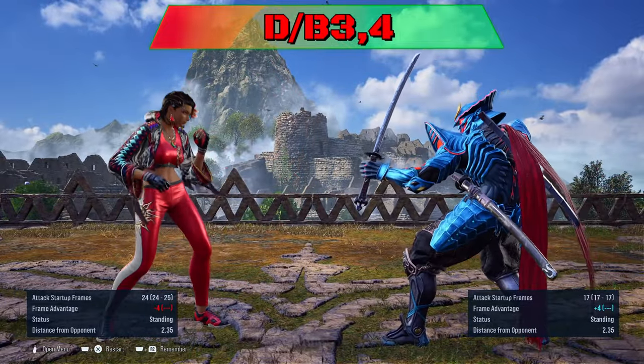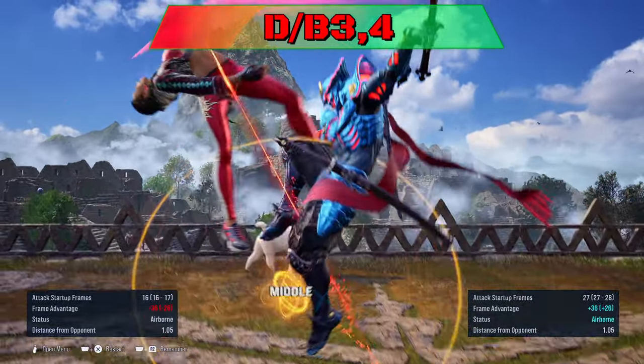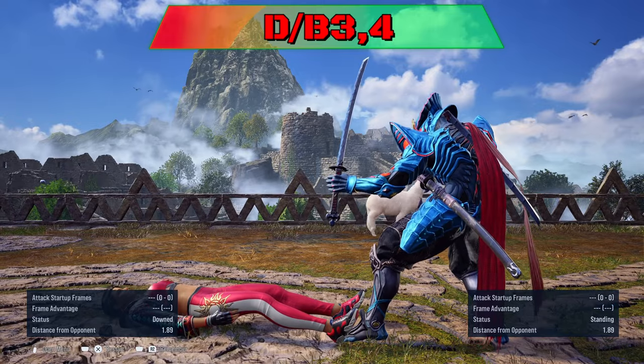6-2 down back 3-4: the last hit is minus 13 for a punish. If she attempts to go into back turn stance, you can use a 10-15 frame while-standing move.